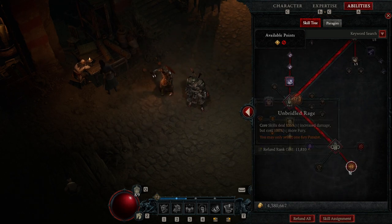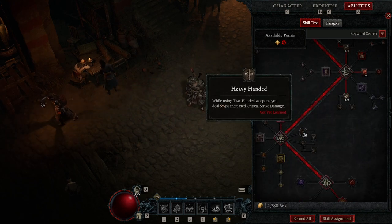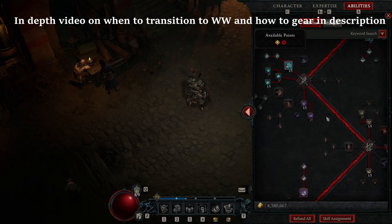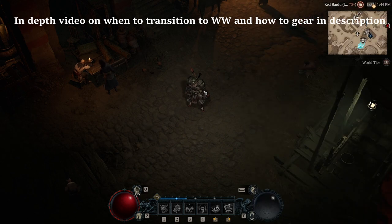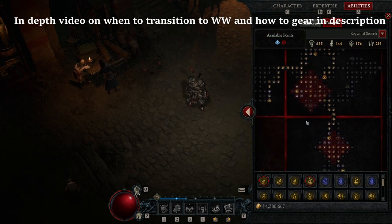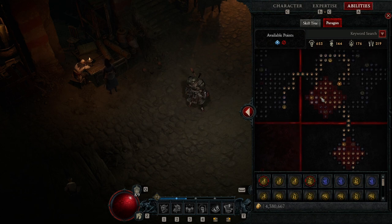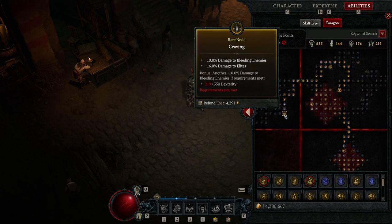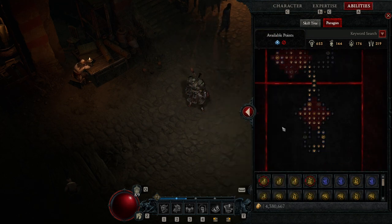I am taking the node that costs more Fury, by the way, so you'll see my Fury generation here. I'm not taking damage nodes — like this is just crit damage, this is damage, this is damage. I'm going for a tankier build with life and damage against elites. I'll flash the Paragon real quick. Basically taking Martial, I'm taking Exploits, and I'm taking the Legendary Node Warbringer. Just taking a few of the things but I don't have the threshold for most of them.